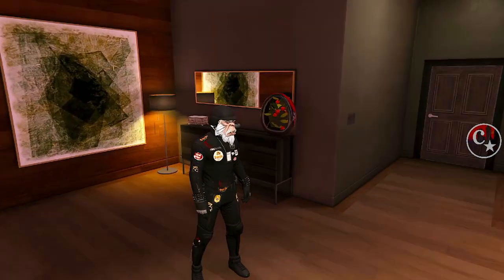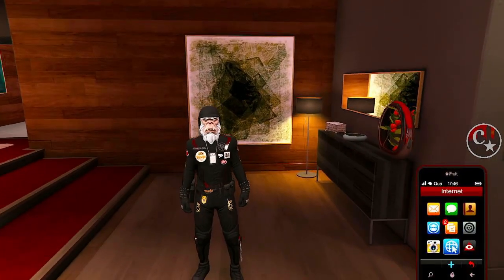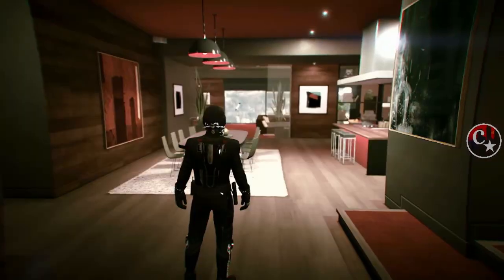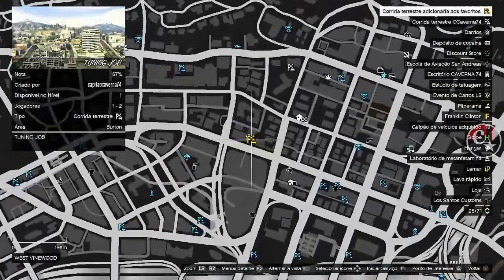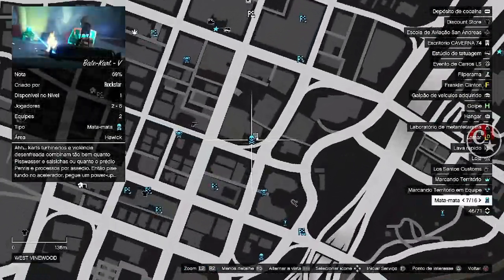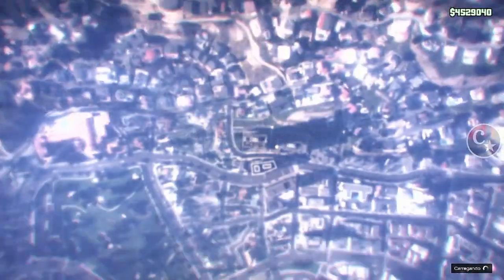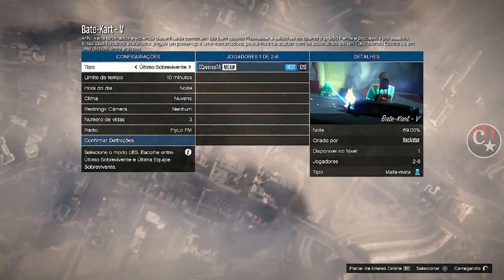Estou fora da sala sem o minimapa — é porque estamos bugados. Puxa o telefone, venha na internet, Option, estenda o mapa. Pode fazer tanto aqui na oficina de tunagens quanto na agência. Eu vou fazer na agência, vou em qualquer missão que esteja próxima da agência.